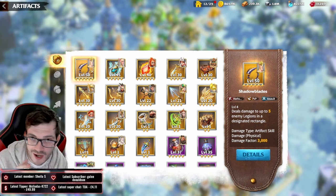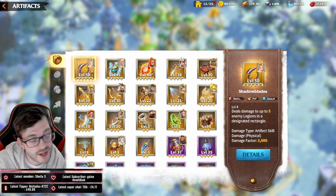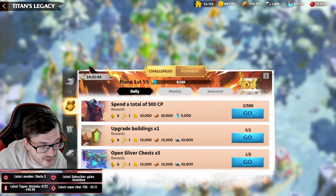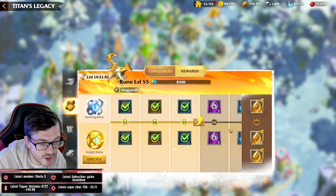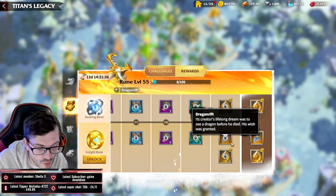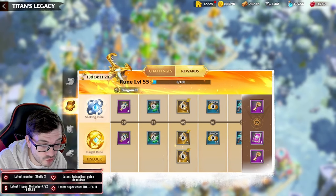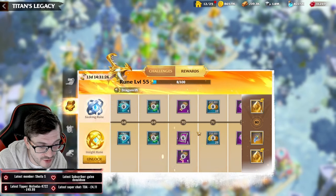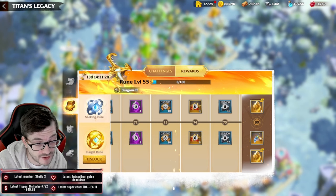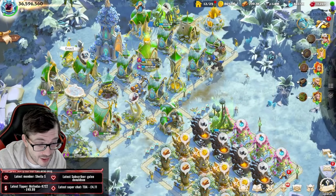For spenders, you can get Shadowblades much sooner through the Insight Rune. During the season, completing challenges up to rank 80 gives extra sculptures, and some of those rewards include Shadowblades. With 13 days left I'm just trying to get to rank 60 for the sculptures — it's a really easy way to get and level up Shadowblades as an investment.